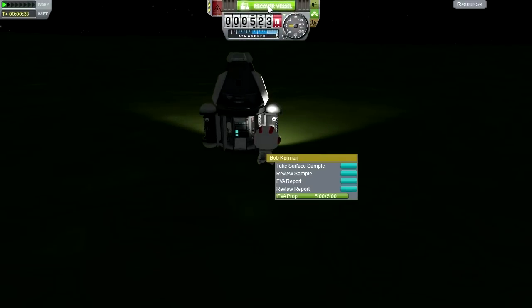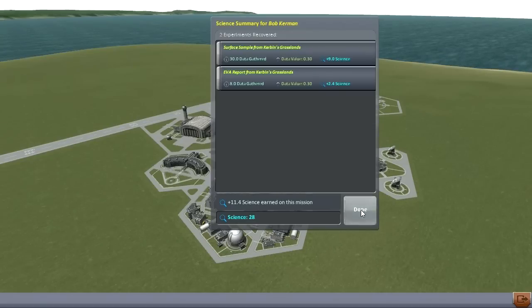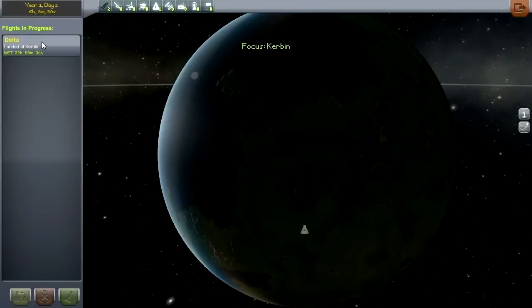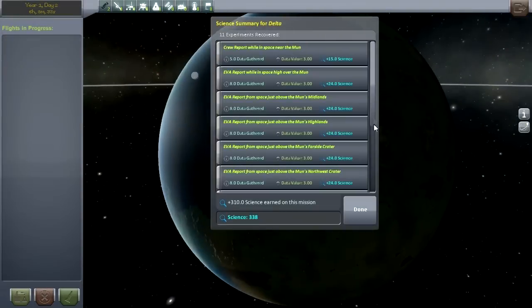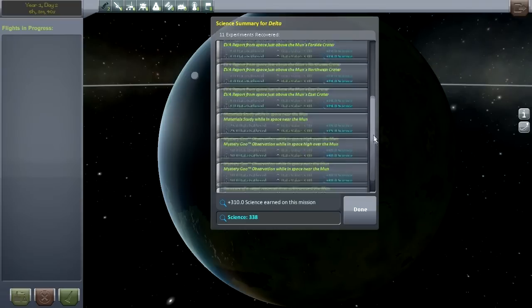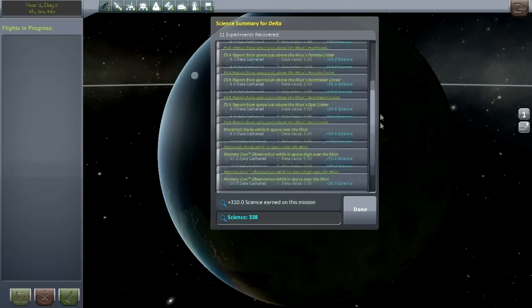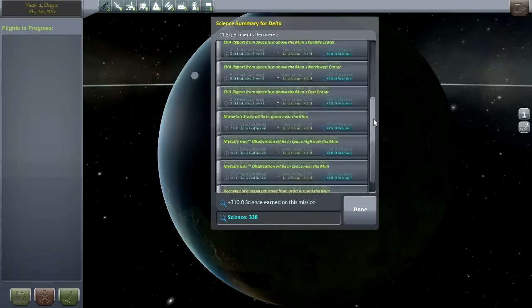Let's recover the capsule separately. Just a trivial amount from Bob since that's just the grassland stuff. But let's see what we have hidden in the capsule — it's going to be a spectacular amount, I hope. 310! 310 science points earned on that mission to the moon — not even landing on it, just doing experiments in orbit, making observations. We should do much more of such things. But we must plug on.